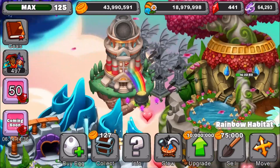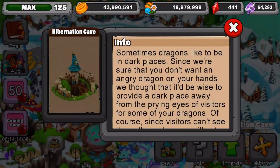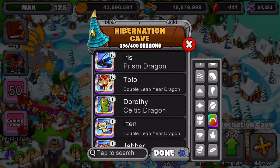Now let's test if you can actually place a rainbow dragon in it, or will it glitch out the rainbow dragon? That's my next question. Crashing my game would be bad, but we'll test it. This is a cool glitch to test out today. So we're going to grab this — oh, we actually have an extra double leap year dragon. We actually have a few.